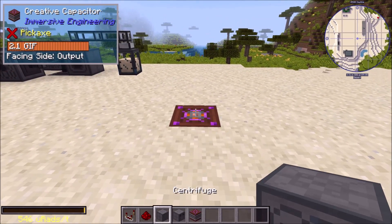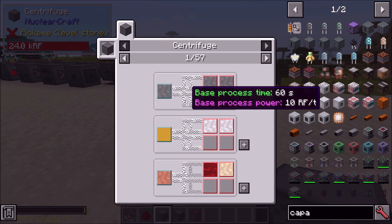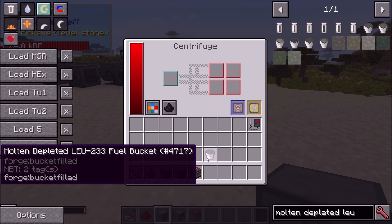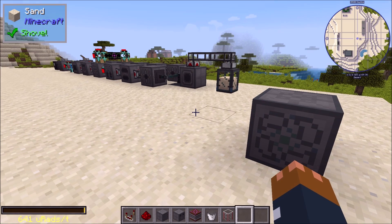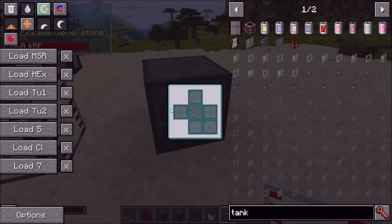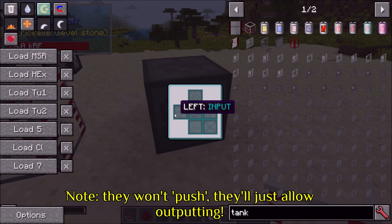Let's do the centrifuge first — it takes in one fluid and outputs four. Let's do something that requires quite a lot of different fluids: molten depleted HECF, specifically molten depleted cool LEU-233. We'll set up a tank of this stuff. By default the inputs will accept from any side, the outputs will push on any side, and the upgrades will accept from any side as well.